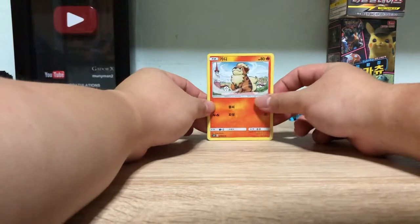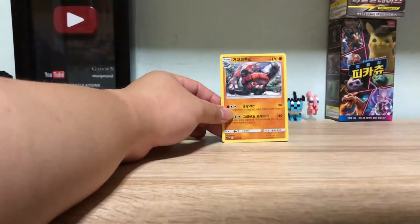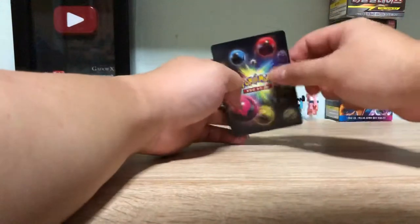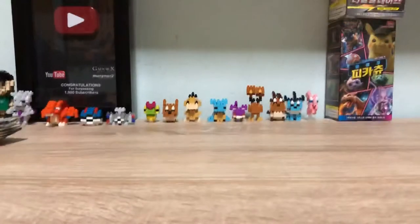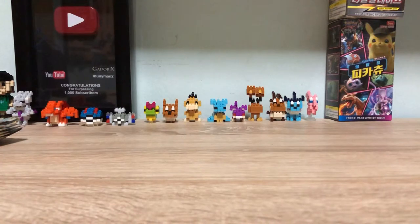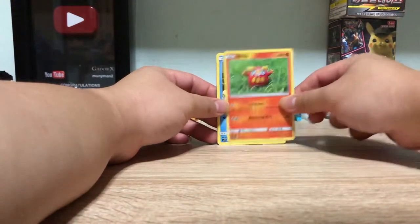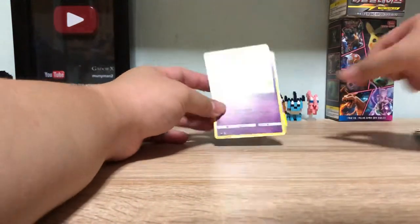Okay, we have Growlithe, Murkrow, Raidon, Riberia, Poliwrath. Okay, we have Oddish, Darumaka, Poliwag, Gengar, and Mew Hollow.